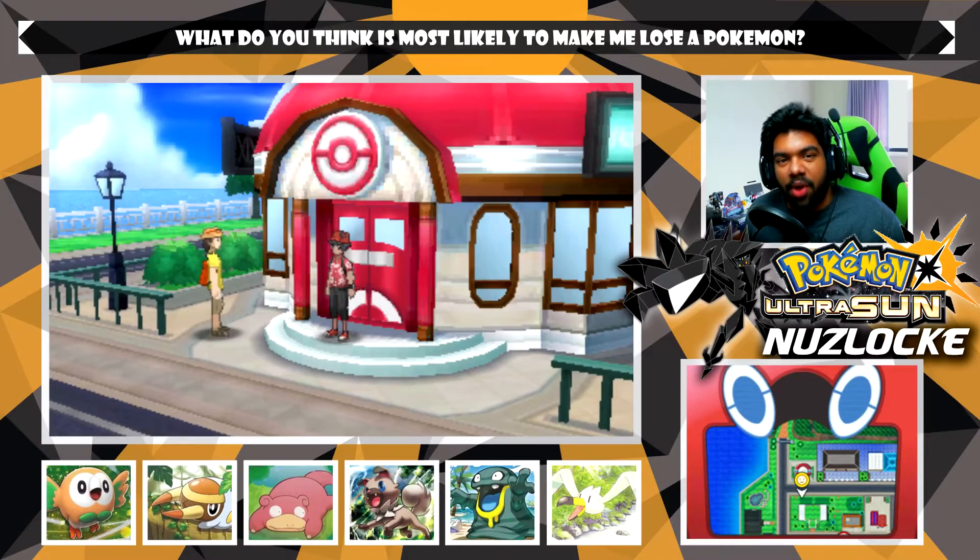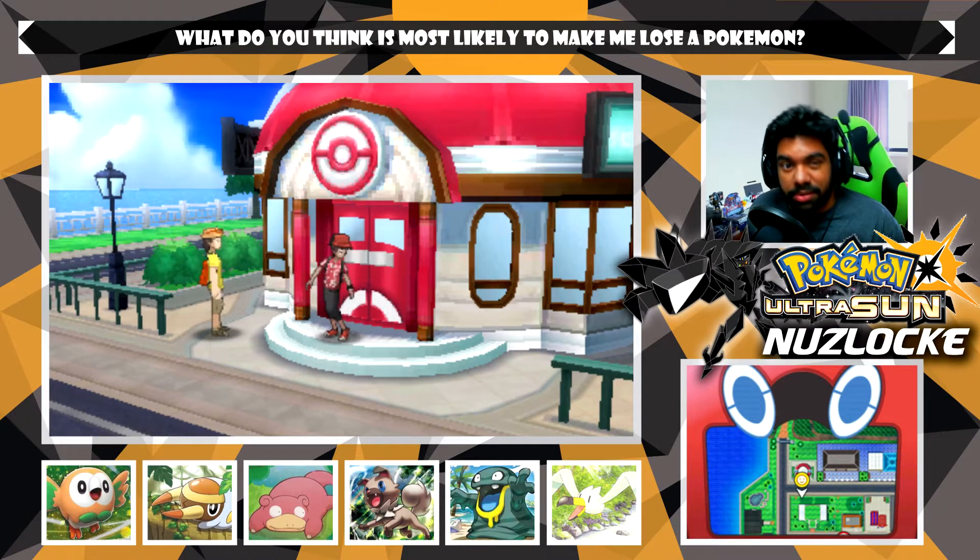Hey, what's going on guys, it's Charm here and welcome back to another episode of our Pokemon Ultra Sun Nuzlocke. Today we are starting off in Hau'oli City, just where we ended off last episode. What we have to do now is head down towards the Malasada shop so we can run into Hau.